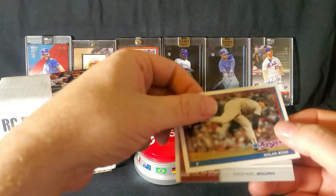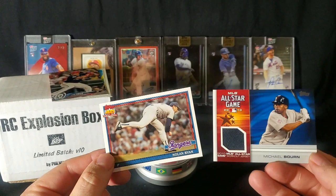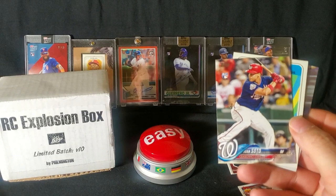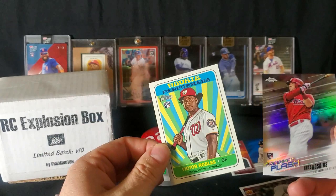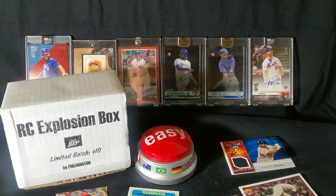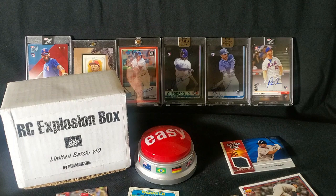Quick recap, guys: that Nolan Ryan 'cards your mom threw out' insert, the relic of Michael Bourn — probably a buck or less — and Mr. Juan Soto. Looks pretty good; I'll have to check the back for blemishes later. Rhys Hoskins — not really sure what that's going for. The big hit was the Juan Soto rookie card from 2018 Topps Update. Let me know what you guys thought of this opening. I appreciate you guys watching. Please like, subscribe, comment down below. I'll see you next time — Sunday — for another video.